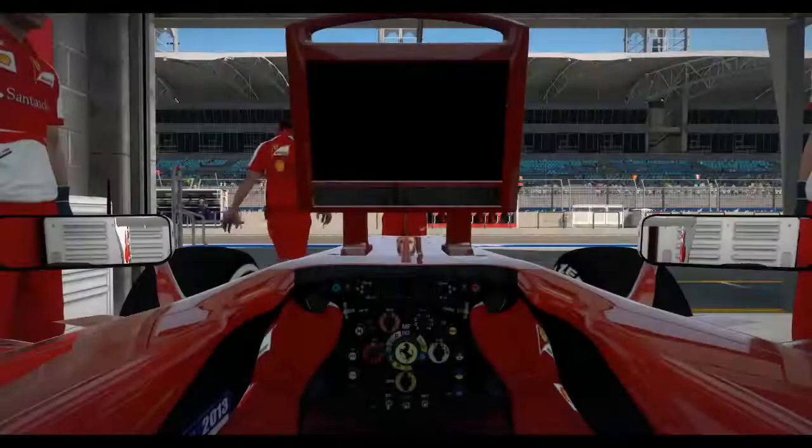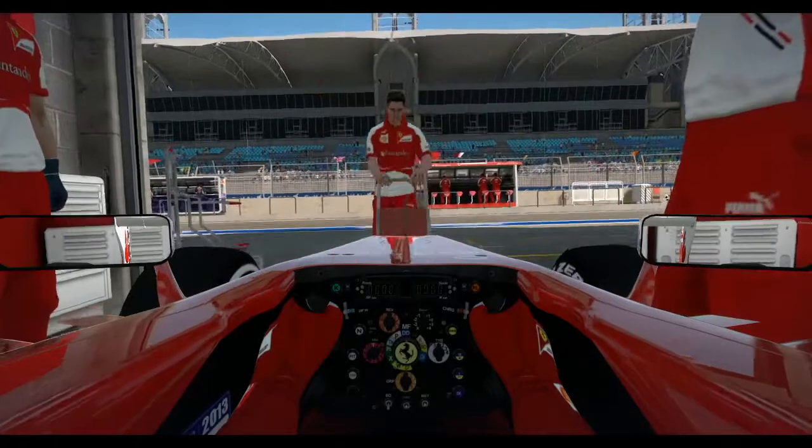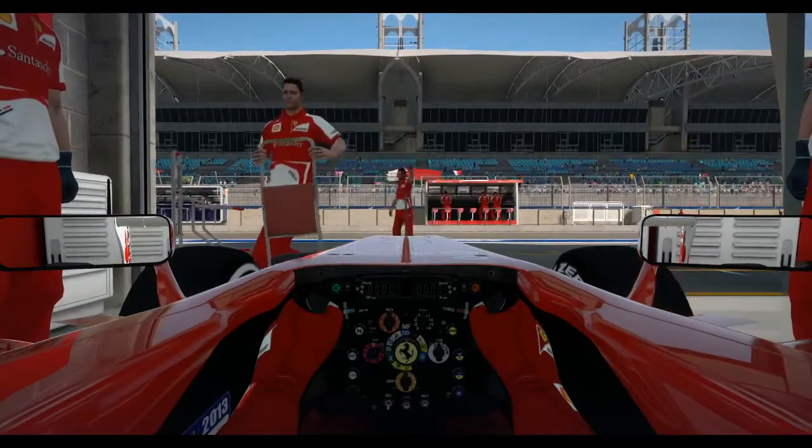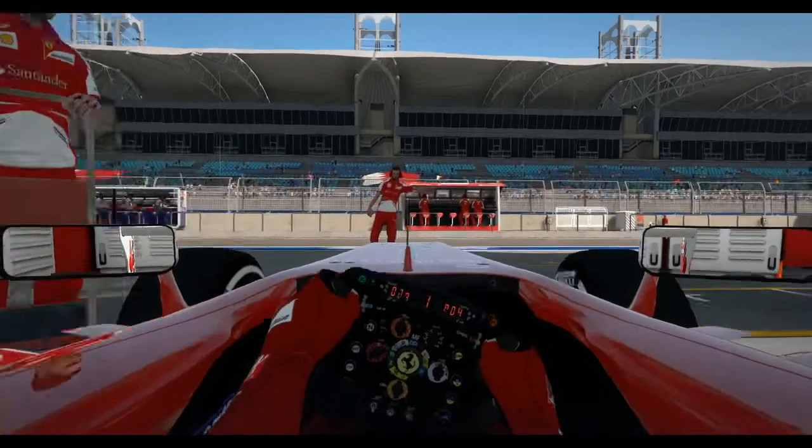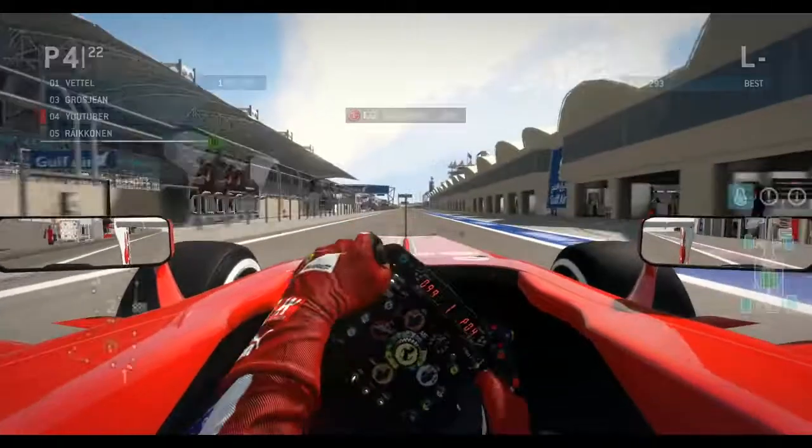Changing to a new set of tyres in the garage. Me and Fernando Alonso are in fact two tenths apart in this session, which proves we're equal teammates, even though I won the championship quite easily in season two. Sebastian Vettel is now on provisional pole with a 1:32.2, which is 1.8 seconds faster than me. We have the pace in Bahrain usually, but not in this qualifying — we're just not that fast in 2013 for some reason.